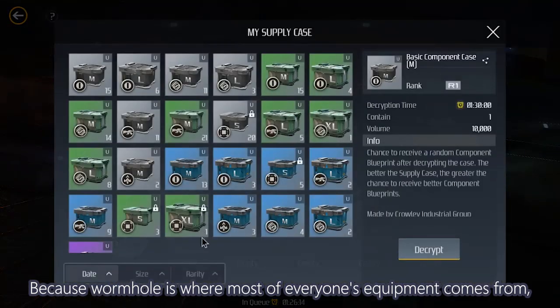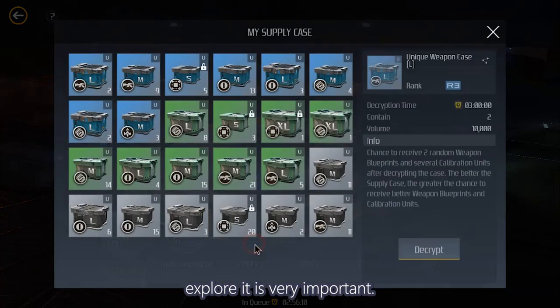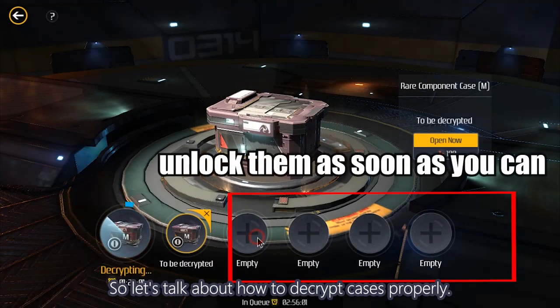Because wormhole is where most of everyone's equipment comes from, it's very important. All you can get out of a wormhole are basically all types of cases, and decrypting cases is an important part of the game. So let's talk about how to decrypt cases properly.